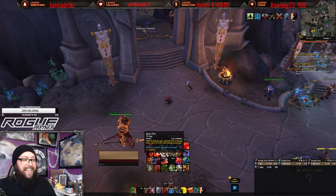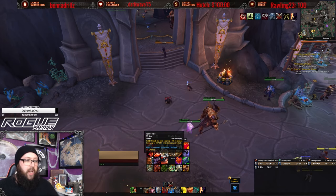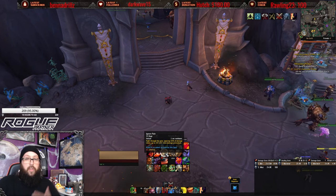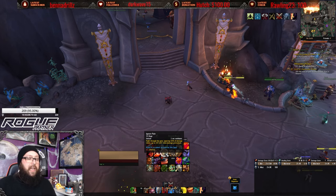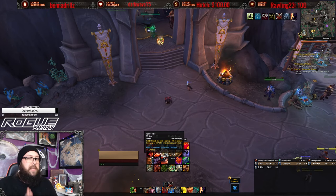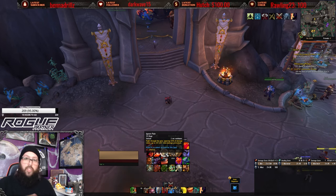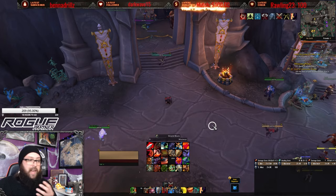Your next active mitigation is Ignore Pain. It has a 1-second cooldown — you can pretty much spam this. It costs 35 Rage, and you will ignore 50% of all incoming damage; this stacks twice. Ignore Pain will show up on the Healing Meters as the biggest chunk of your healing. When burning Rage, you're typically doing it through Shield Block, Ignore Pain, and Revenge, because those are your biggest Rage spenders.